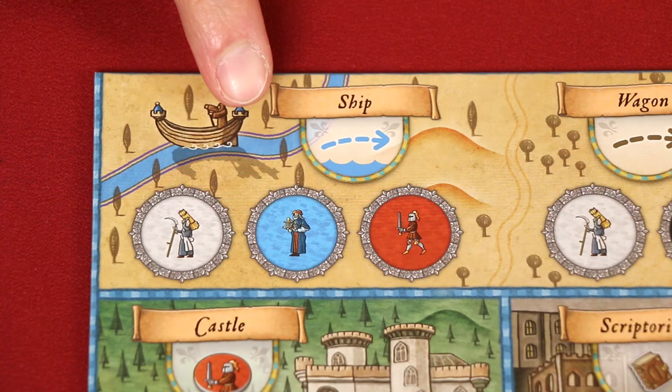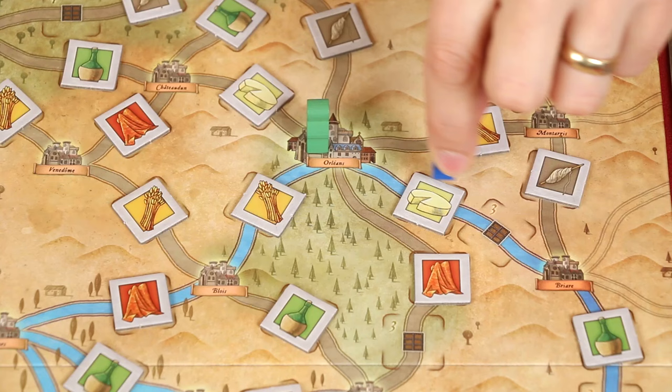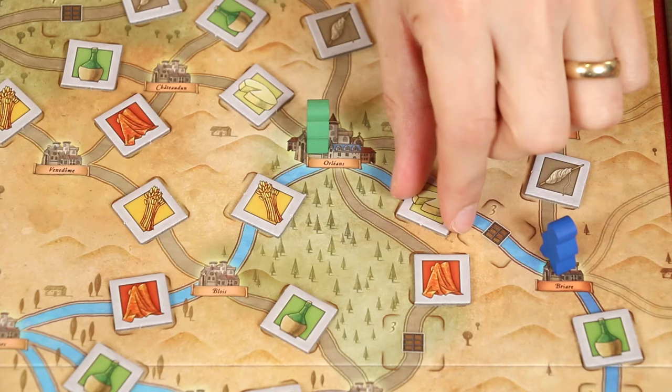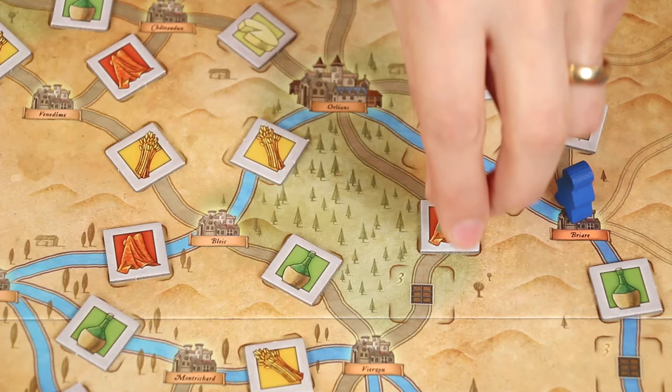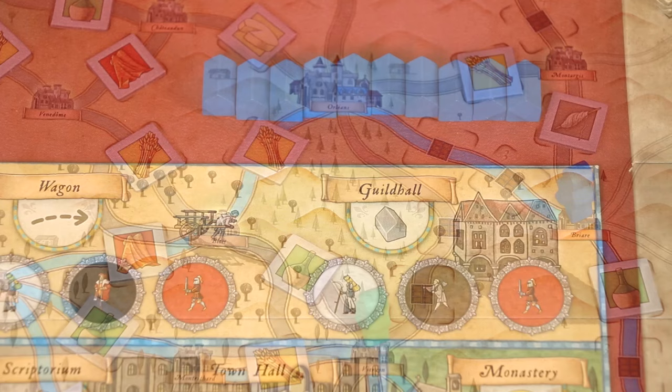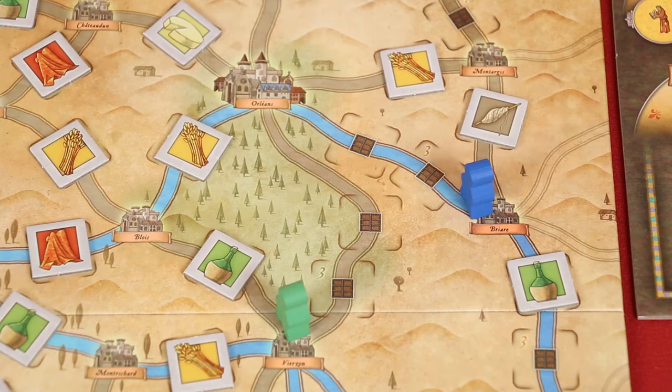The shipping action allows you to move your merchant token from its current location along a blue water path to the next connected town. If you cross over any number of goods tiles, you may choose to take one, placing it beside your personal board. Goods are worth points at the end of the game. The wagon action works the same but instead you move to the next connected town following one of the brown roads, collecting up to one goods token that you cross over. If you take the guild hall action, you may take and place one of your trading stations in the town where your merchant is currently located, as long as there is no other trading station already there. The exception is Orléans, where each player may have a single station.